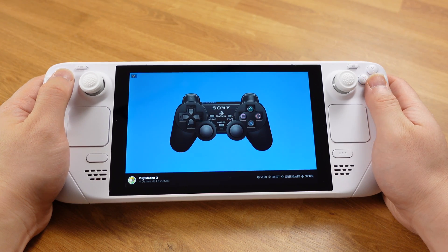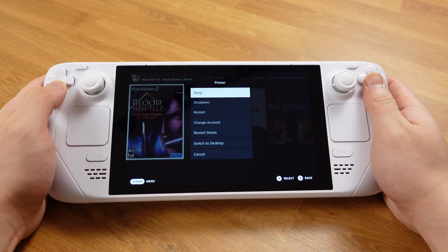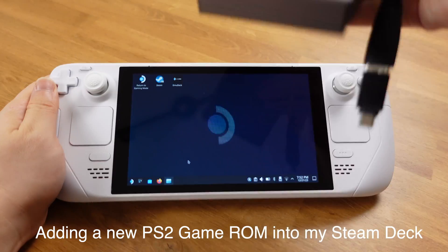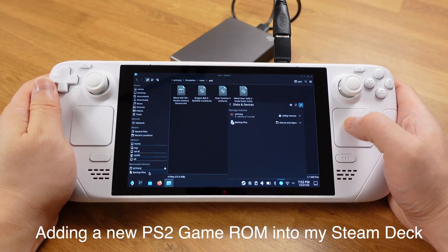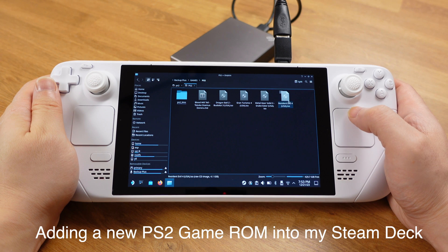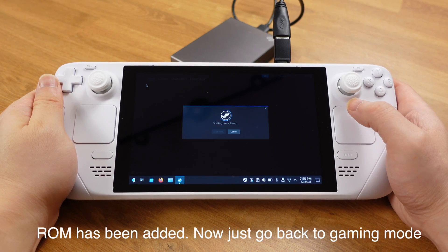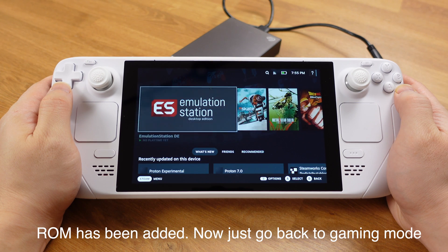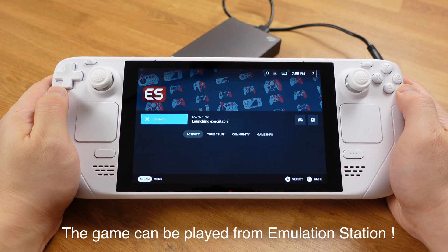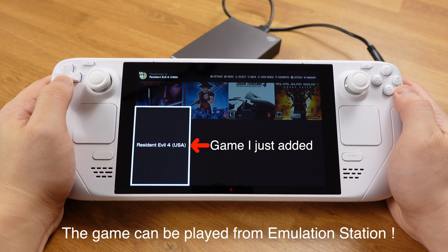Here's the last — and best — thing I want to mention about Emulation Station. When you normally add a new emulation game to your Steam Deck, you have to go to EmuDeck and click Parsers each time to have the game show up in gaming mode. But with Emulation Station, you don't have to do that anymore. All you need to do is add your game ROM and then open Emulation Station — your new game is ready to play. This works for every single emulation system.